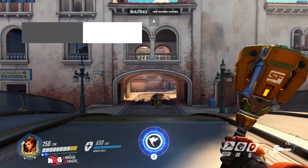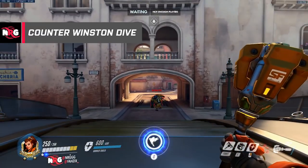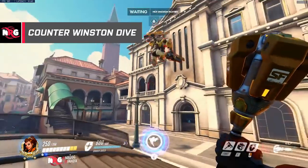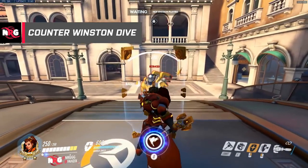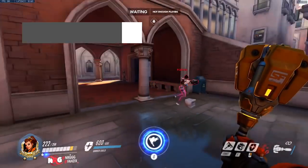Whenever Winston leaps in, you can count the 6 seconds for when he'll leap out. So you can save either your left shift or your shield bash for the Winston to block that from happening. Count it down and you can block his jump.